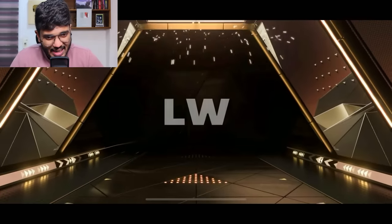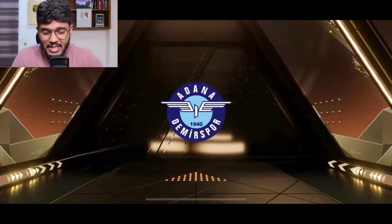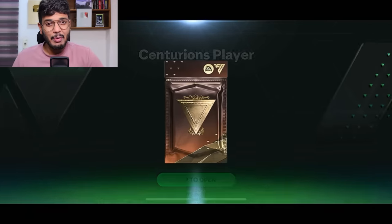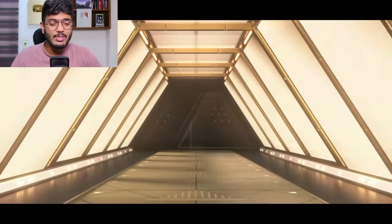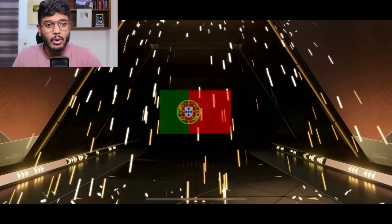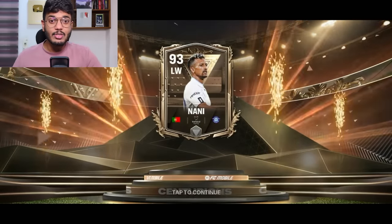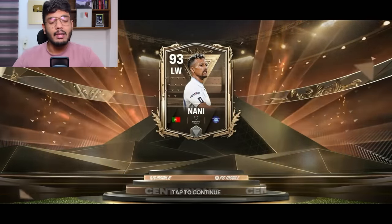The second one actually did disappoint me - I packed Nani once again. Out of four packs we opened there were three 90 OVR and one 95 OVR. My second pack I do remember - it's the Portugal walkout again, it's Nani. So far out of four exchanges we got three 90 OVR and one 95, so the probability of packing someone low-rated is higher obviously.